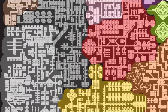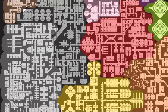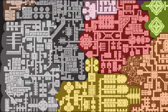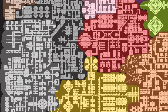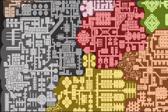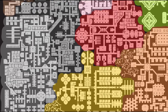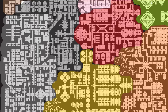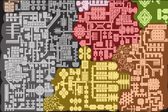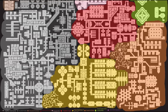By embracing the concept of chunking and segmenting, you can create a mega dungeon experience that is dynamic, immersive, and full of surprises at every turn. Whether you opt for traditional levels, thematic zones, faction territories, or a combination of all three, the key is to provide players with a rich and varied dungeon environment that encourages exploration, discovery and strategic decision making. So think outside the box, unleash your creativity, and prepare to lead your players on an epic adventure through a rich variety of different zones.